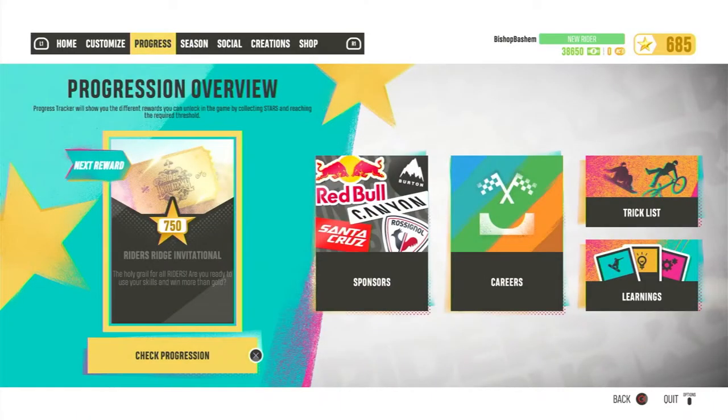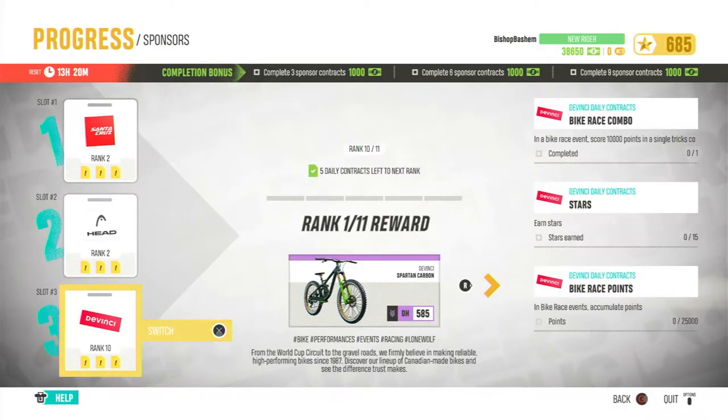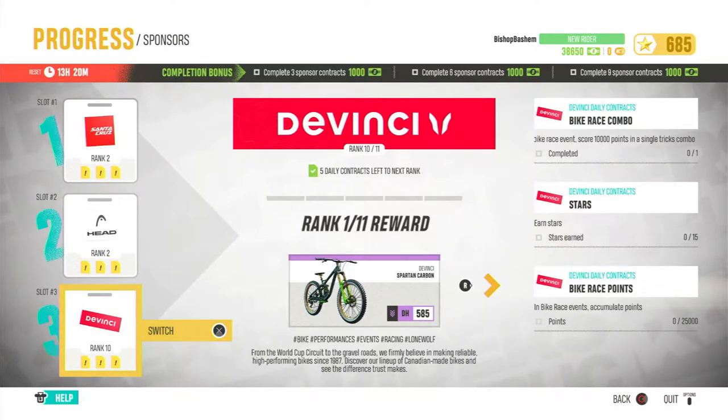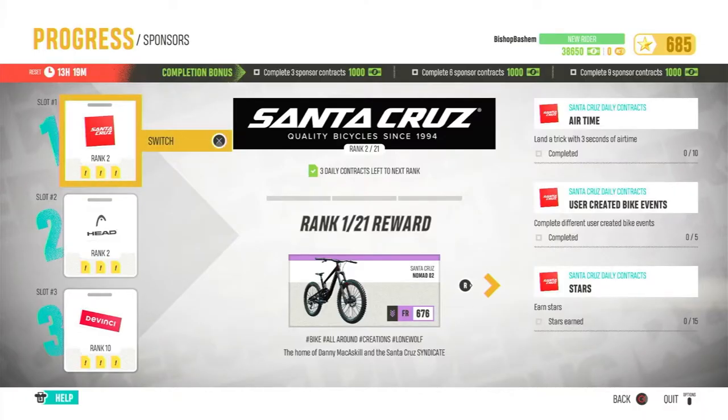So if you come over here to Progress, you can see your sponsors that you have available to you. You unlock sponsors by doing more challenges out and about. Each sponsor is separated into a bunch of different ranks — the Da Vinci sponsors are separated one through 11, Head is one through 11, and Santa Cruz is one through 21. You can see what award you get for unlocking that rank. So if I were to do this now, I would unlock the No Bad O2.